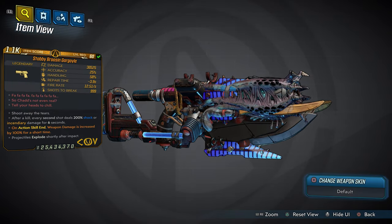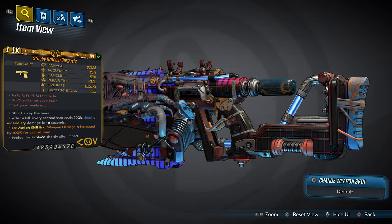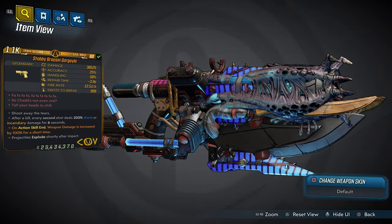First we have the Stabby Bros and Gorgoyle, which is absolutely amazing in its design. We have three hidden easter eggs in the form of red text. This is a tri-elemental weapon — shock, incendiary, and cryo. The design is totally incredible; I love the daggers on this weapon — it's a deadly melee weapon so enemies beware. This weapon also has hidden abilities from the white text that you can go out and explore.